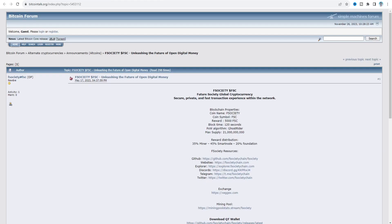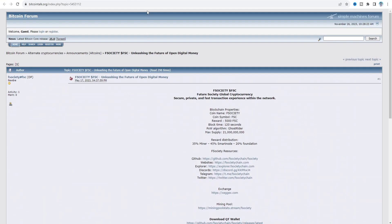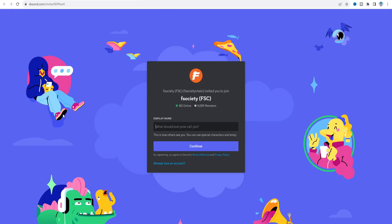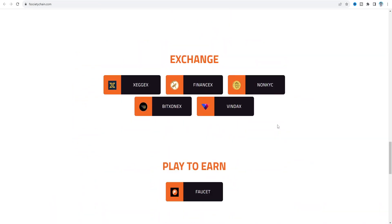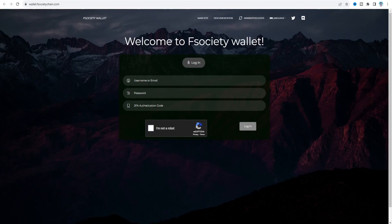You can also find FSociety on the explorer, GitHub, and Bitcoin.org. The Twitter account for FSociety has about 10,000 followers, and the Discord server has about 4,089 members. On the FSociety chain or wallet section, there are two sections — source code and web wallet. To create a web wallet you generate an email and password, set up 2FA authentication, and set your wallet.